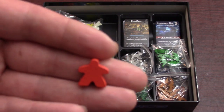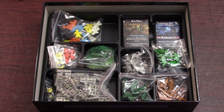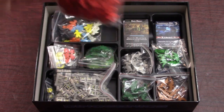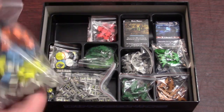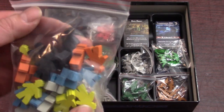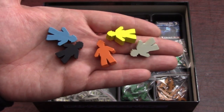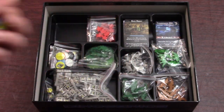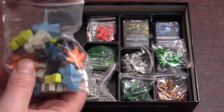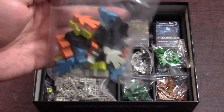Then we got the visitor meeples — these ones are pretty standard red meeples, a bit smaller than your standard Carcassonne meeple. For whatever reason there's another small bag of visitors. And then we've got all the player workers — all five colors: blue, black, orange, yellow, and gray. I believe the designer did colorblind playtests, that's why they chose those colors, which I appreciate because I'm a bit colorblind.